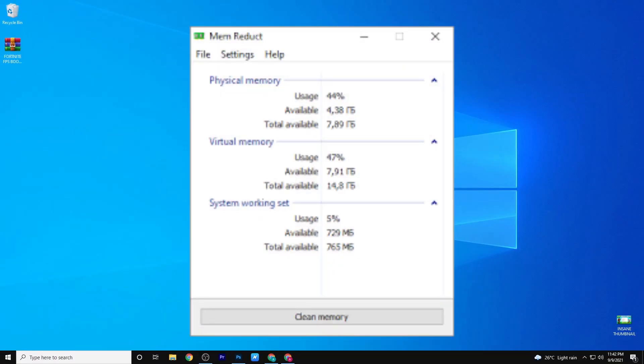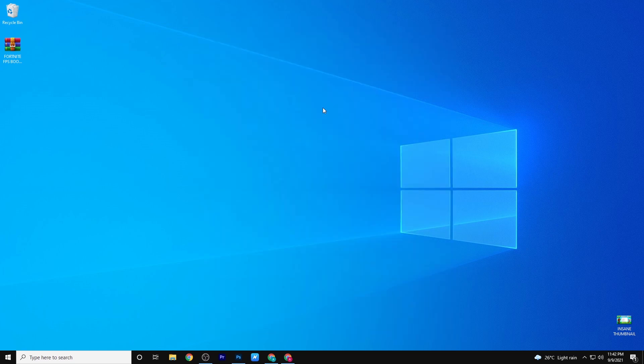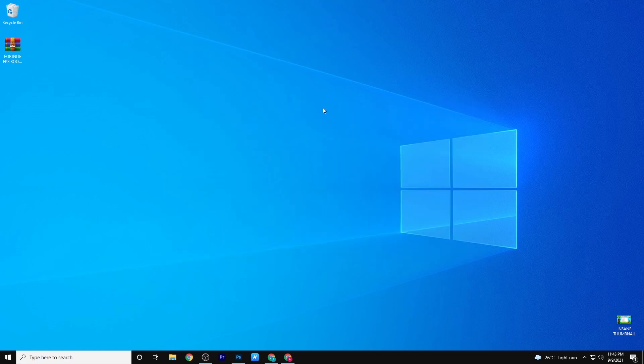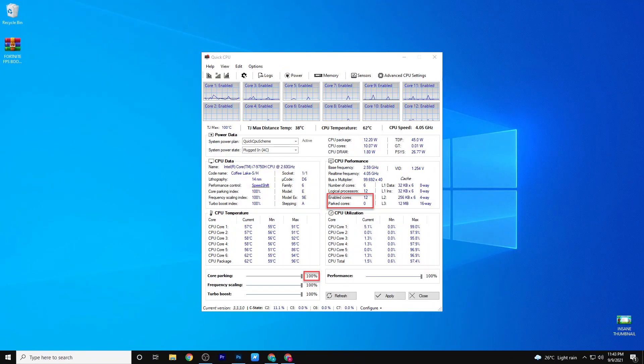Memoryduct is the most useful software which deletes all the corrupted files and boosts your FPS while gaming. The second software is ParControl — this is the most powerful software to increase FPS while gaming. And the last one is Quick CPU, which will also increase the performance of your CPU while gaming.